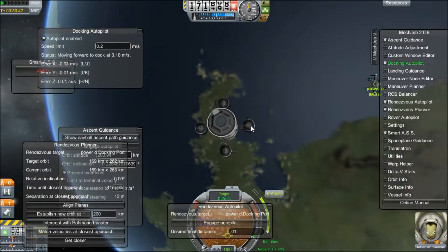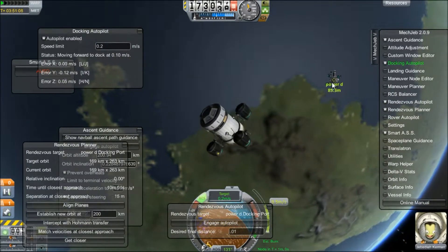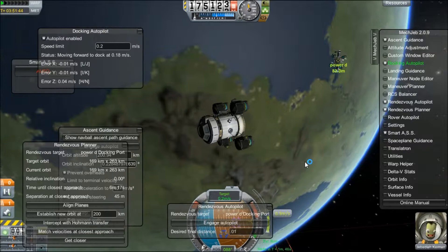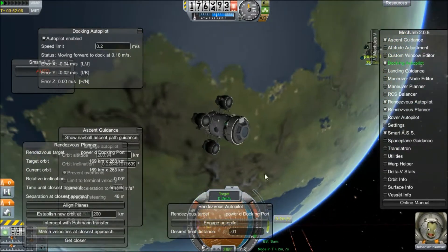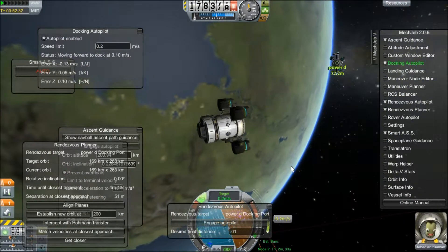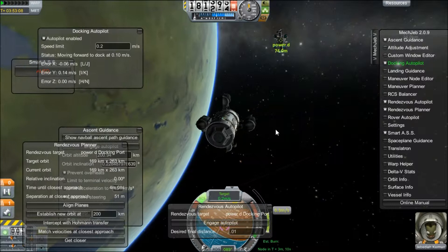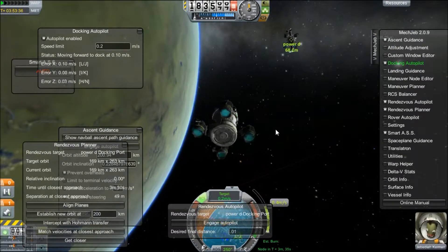Now this system isn't 100% perfect and there's a lot of room for error. One trick with MechJeb 2 that you might know is that if you go to your map and use the Switch To option on another craft, the MechJeb will stay active. You can see Power D is using RCS systems to point towards our craft. In this instance, the main reason why it took so long is because this craft is extremely unstable.